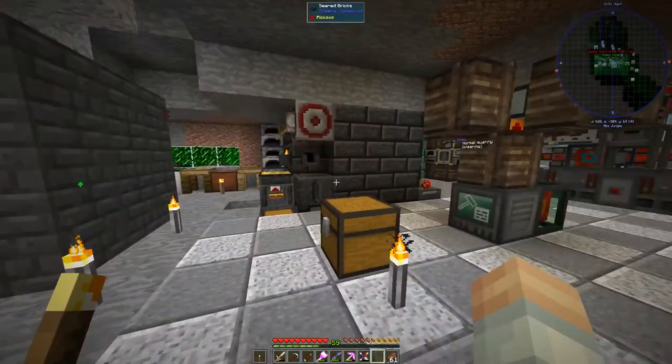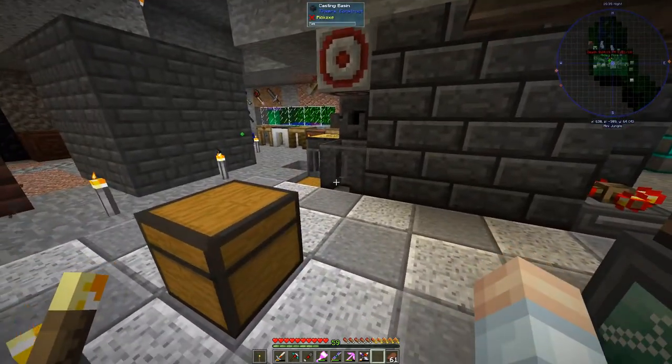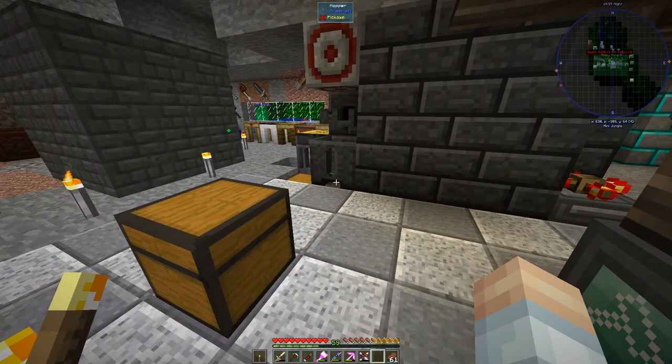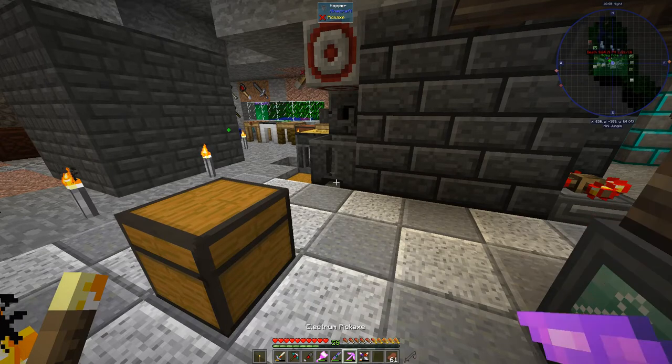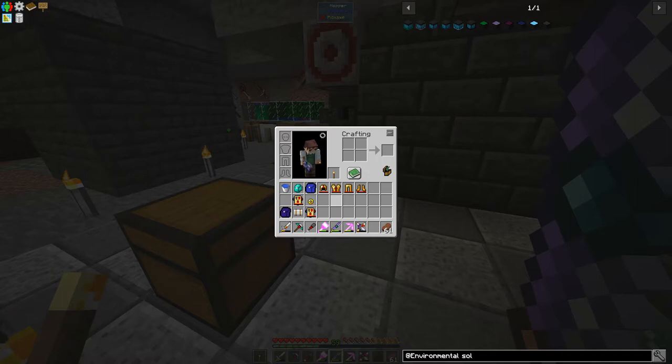I figured it was probably about time for a progress update. First things first, let's check the inventory. We've got some new tools to take a look at — a shuriken, a pickaxe, and a cleaver. And if we look in the inventory, we can see a lot has changed. We've got some flux infused armor.